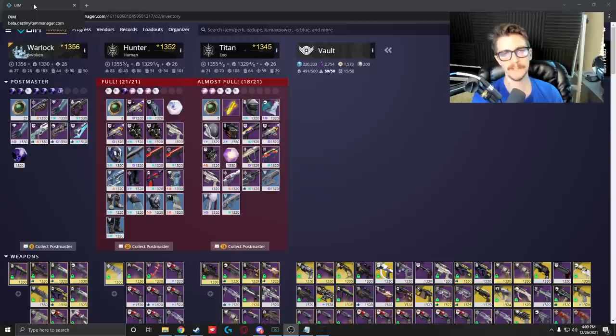If you're a new player and you don't know what I'm looking at right now, this is a third-party application called DIM — D-I-M — Destiny Item Manager. There's also the Bungie Companion app and Ishtar. There are plenty of third-party applications you can use to help manage your vault. I recommend them all very highly. It's borderline not fun to play D2 unless you are running a companion app like the one I'm showing you right now.